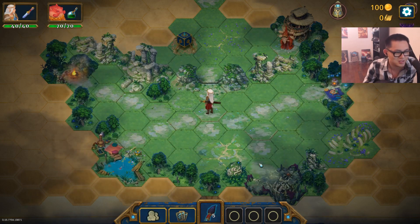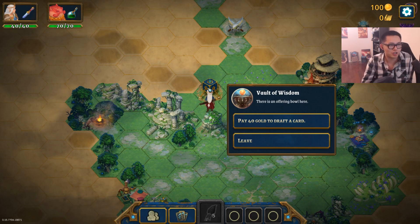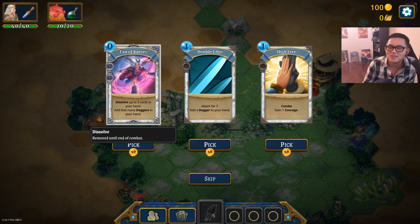Good luck — you'll probably need it. Good luck for me, please. Pay 40 gold to draft the card? Sure. Fan of knives! Dissolve up to three cards in your hand, add that many daggers.